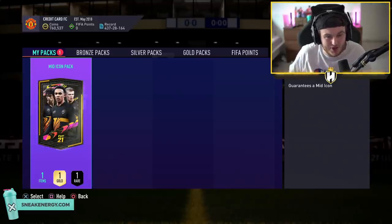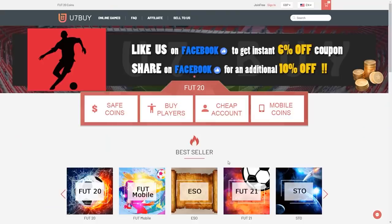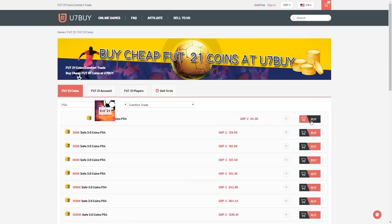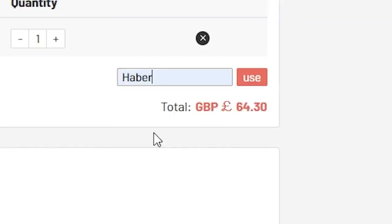This mid-icon pack, hopefully, is going to be pretty good. Fingers crossed. For cheap, fast, and reliable FUT coins, check out u7buy.com. There is a link in the description, and use the code HABER to get yourself a discount on all of your orders.